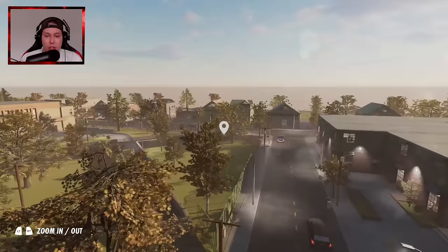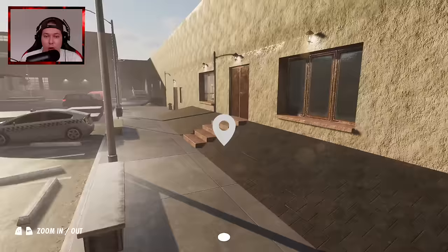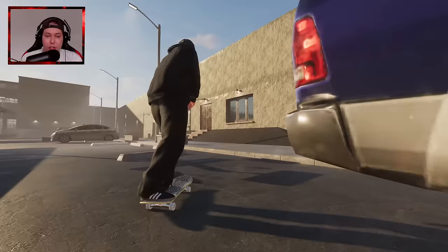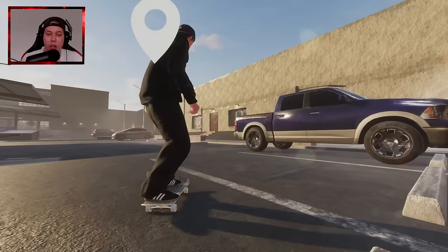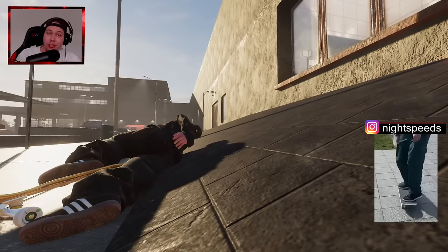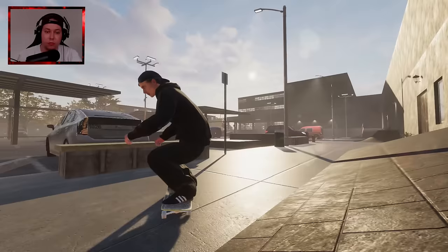If you guys have anything you think I might have missed, feel free to let me know in the comment section. Otherwise, I think I want to find one spot that we didn't really hit in this video and try to get something on — my nemesis spot, a bank to grind obstacle. I think that would be cool — nollie front blunt and then kickflip to fakie, that would be pretty sweet. There we go — I want to tray flip up and then it has to be on that try. Okay, thank you guys so much for watching, I hope you enjoyed the video. Until the next time, have it good — peace out!